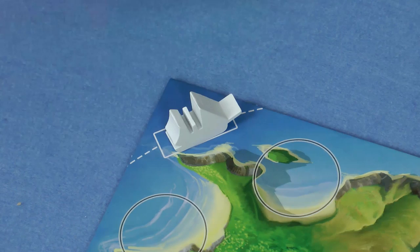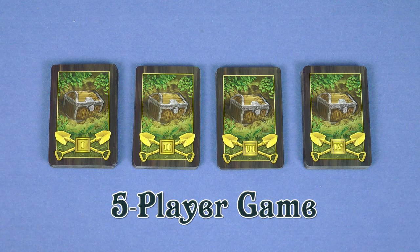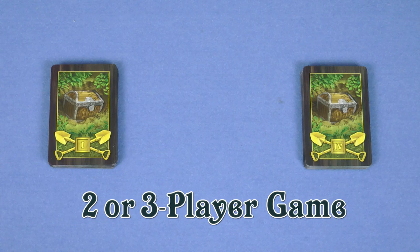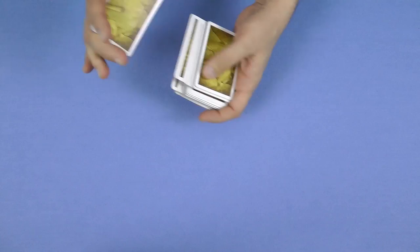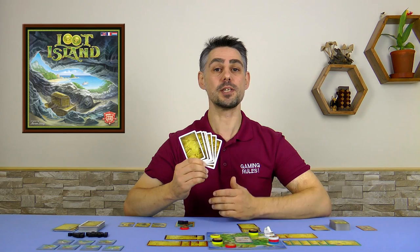Place the ship in any of the corners, facing a random direction. Sort out the treasure cards into four piles based on the roman numerals on the backs. Depending on the number of players in the game, you will remove some of these decks. Shuffle each pile separately, and then place the three cards on top of the four cards, then add the two cards, and finally the one cards — this forms the treasure deck. Shuffle all the map cards and deal seven to each player. You should keep your map cards secret from the other players. Place the rest of the map cards face down nearby — this is the map deck.